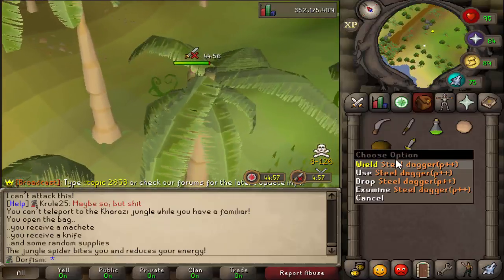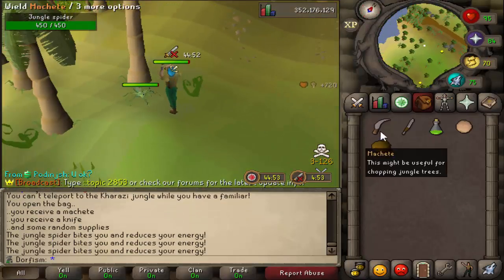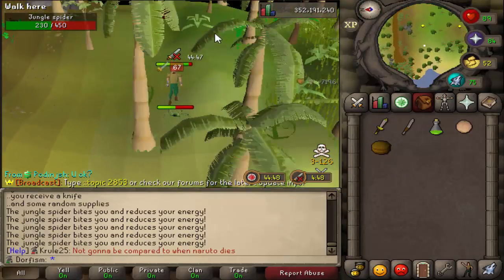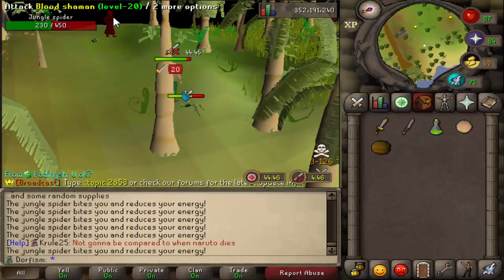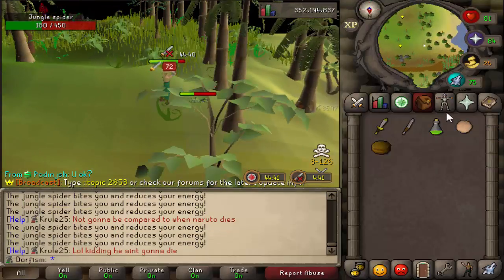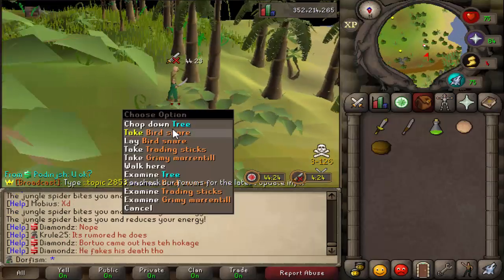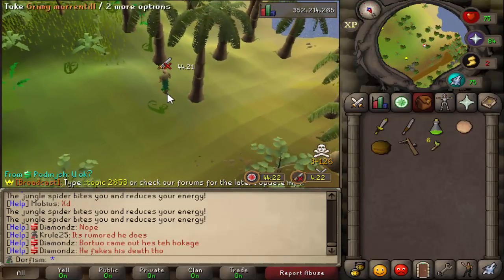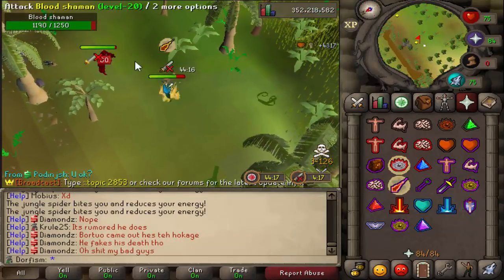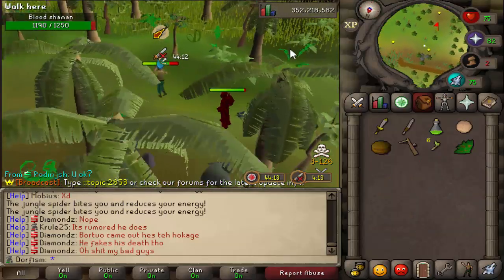Opening my survival kit - I got a poison dagger, that's pretty pogchamp! Let's quickly poison them up and then kill with the machete. That blood shaman looks pretty scary. There's a chest right down here we can loot quickly, but I want to get as much done as possible before I get hunted down again. We got a bird snare, trading sticks, and an herb - garbage.